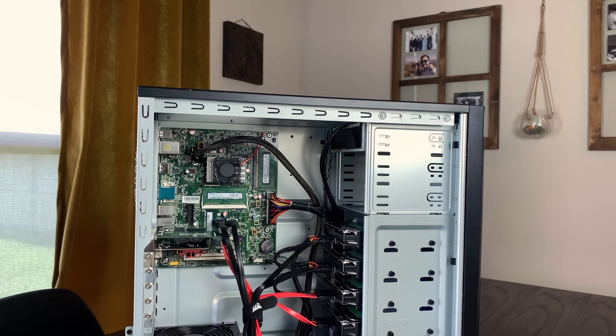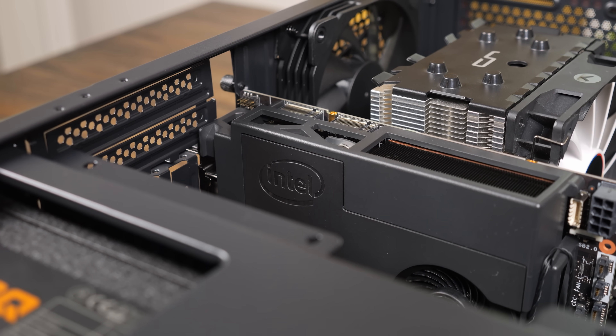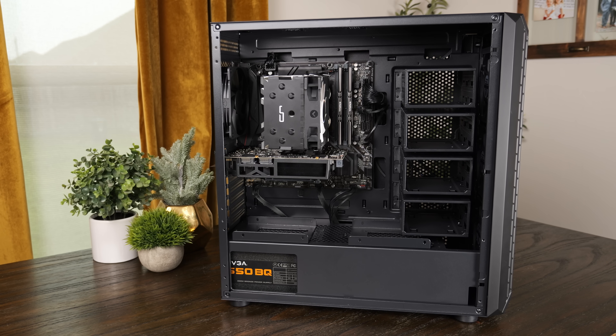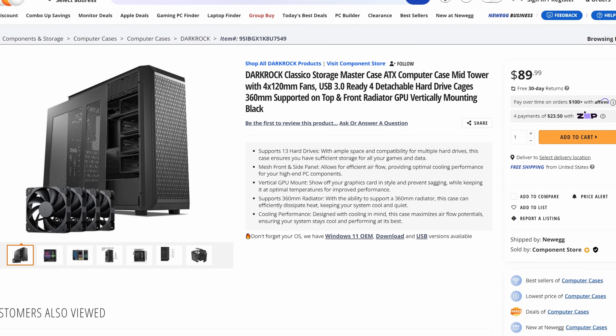My idea is that if somebody has a DIY NAS running at their house, you could chuck this inside of it and set up virtual machines and containers or whatever services you might want to run — that way your NAS can just be a NAS. I typically tend to not want to run services on my NAS, because I don't want to risk crashing or breaking something when I could run those services on a different machine. To test out this idea, I obviously need a PC to put this into, so I threw this one together inside a DarkFlint Classico case that I'll actually be using in a budget NAS build here soon, so stay tuned for that.